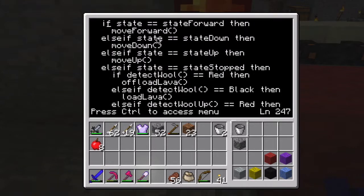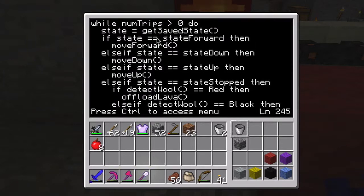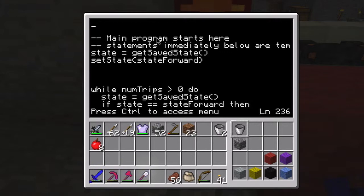I wanted this program to work with any set of destination and source tanks - because later on, after I use up the lava in the pool I've got set up now, I might want to get lava from a different pool. Which means I don't know how many times it's going to go through the loop - it could go through going forward, then turning left, then turning right - any number of times in just one round trip.